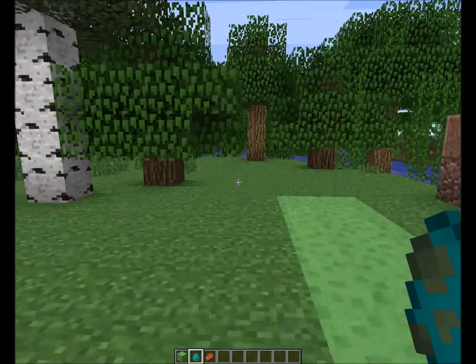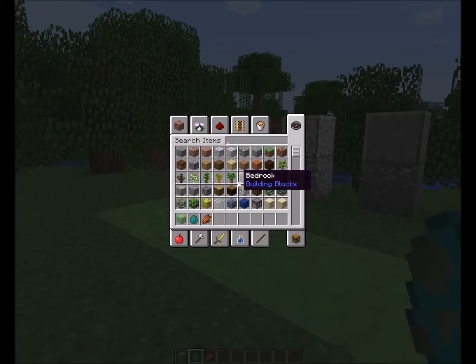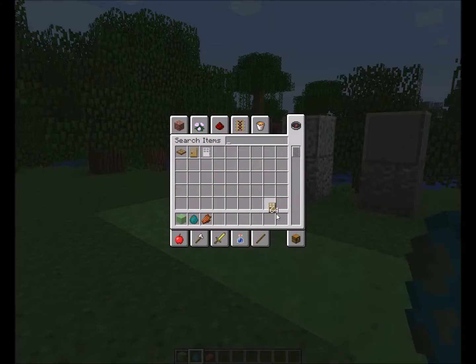I forgot to mention that they are also allowing you to stack doors up to 64. And whenever you make a door in the crafting table, it gives you three doors instead of one. So that's pretty awesome.